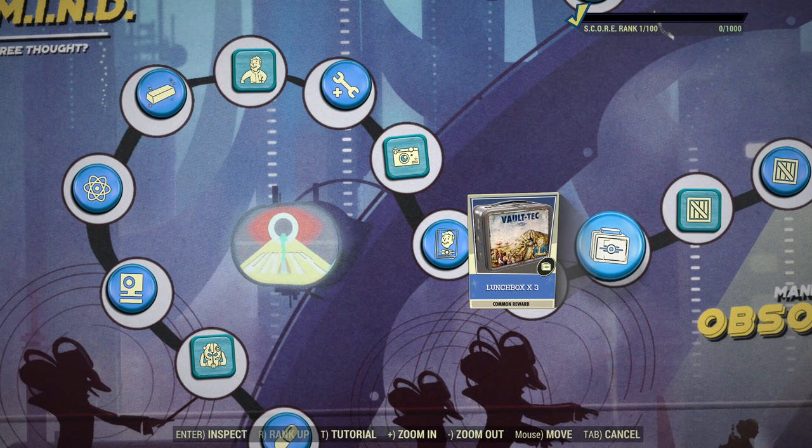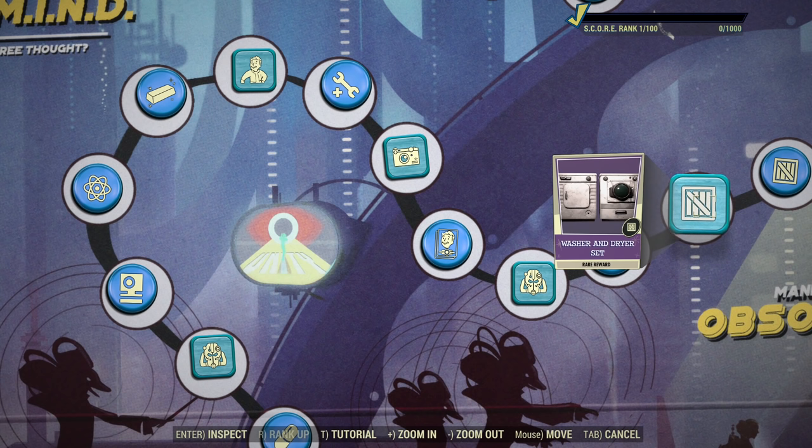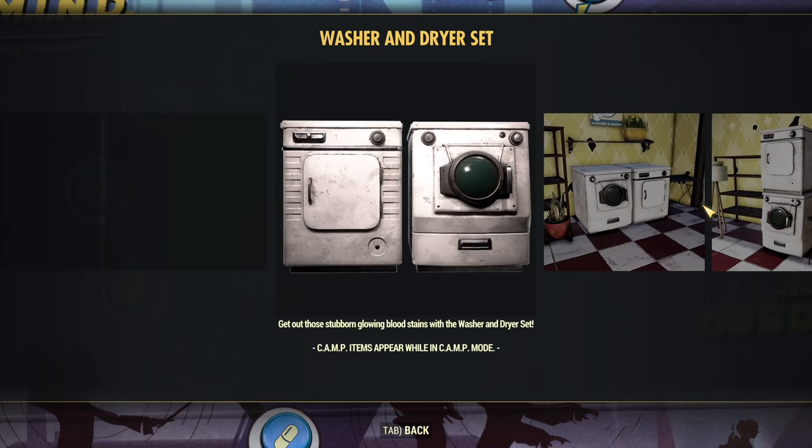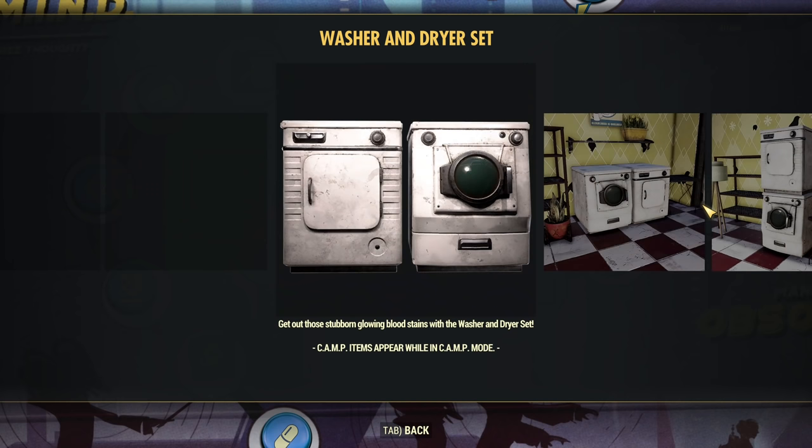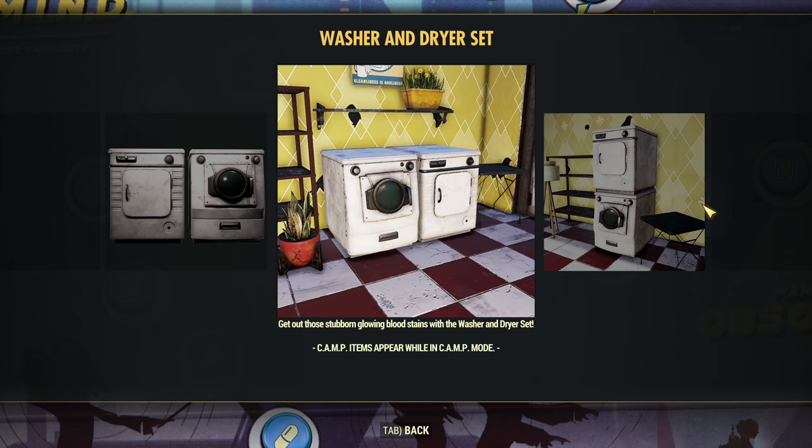After that, we have three lunchboxes, washer and dryer set. That was missing in all the houses — finally, finally! This is really good. If someone wants to have a real house, finally, washer and dryer. Good old style classic.